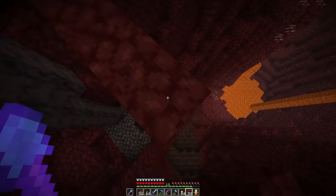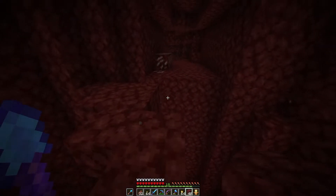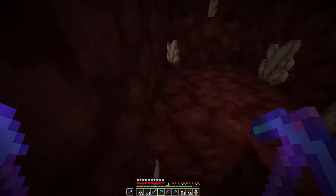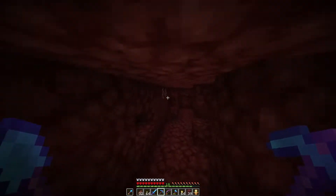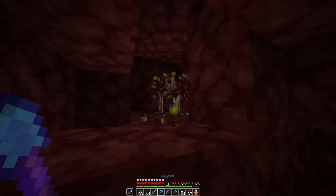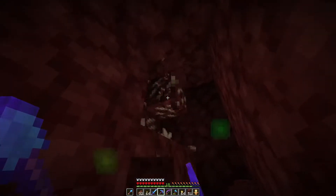Let's go to the other side because there are some levels to be found over there as well. Just like this, and then take this away — there we go. Before we go down here I want to explore this cave a bit. I'll throw this away because I see some quartz right over here. Whoa, very dangerous!